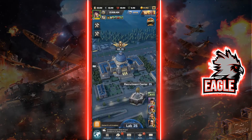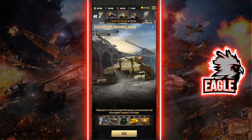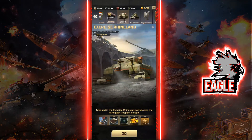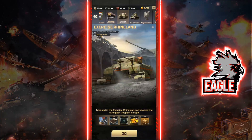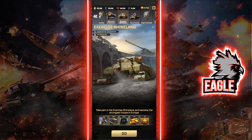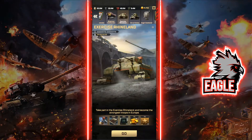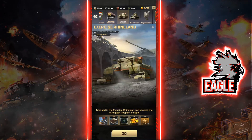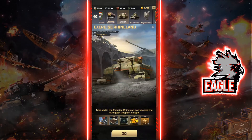In this video we have a special topic — today we're going to be talking about Exercise Rhineland. Exercise Rhineland is a great way to get valuable and insane rewards basically just by spending your action points in this event. We're going to give an introduction about the event, explain exactly what the rules are, what difficulty levels exist, and how you can maximize your action points to get the best value and help out your guildmates.